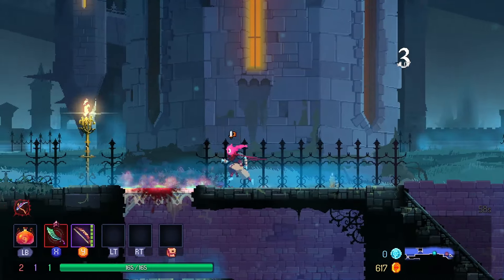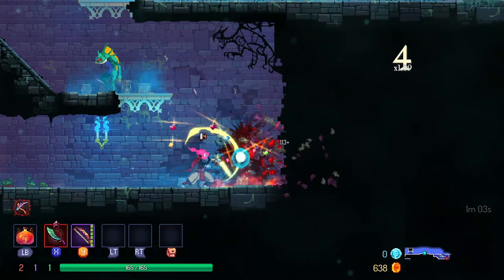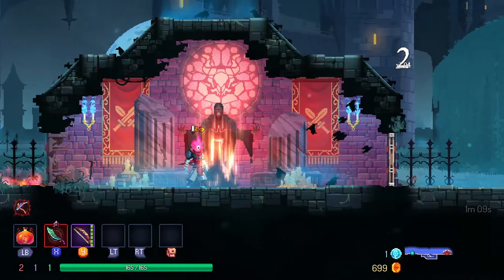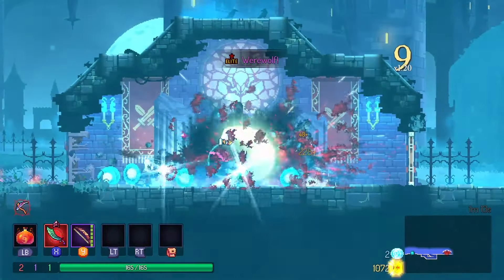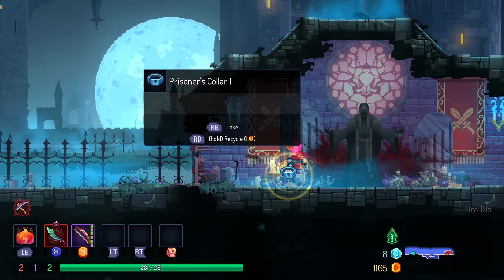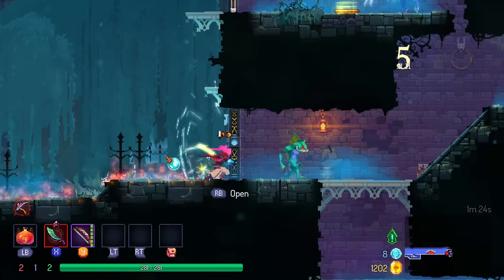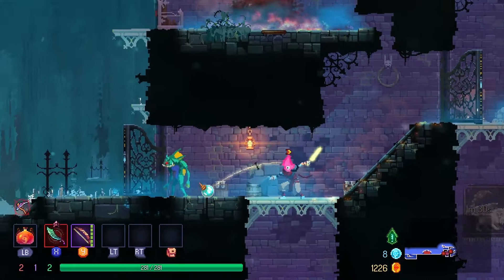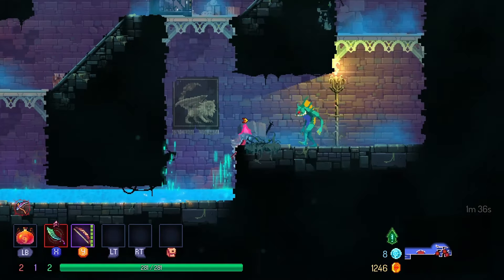Now we've got plenty of that Sunny D that gives us the health back — right, you remember Sunny D? What a time. I'm actually going to come down here and see what we can see. While we're cruising along on the timed doors, I think we'll keep doing that as long as we can. What do we got here? Damage from projectiles reduced by 75% — that sounds wonderful. Can we go over here? It looked like it was open.